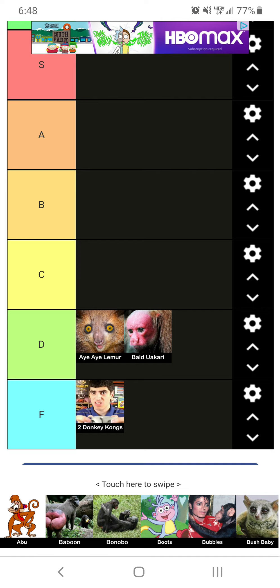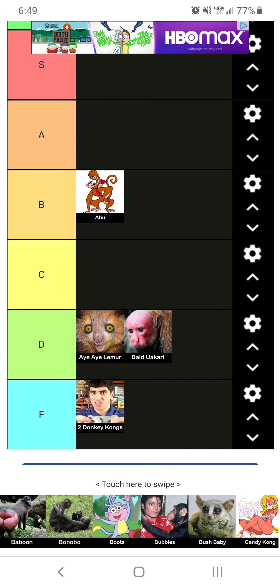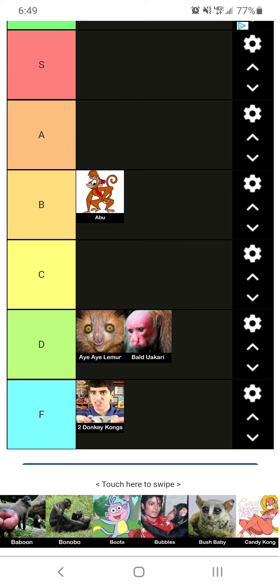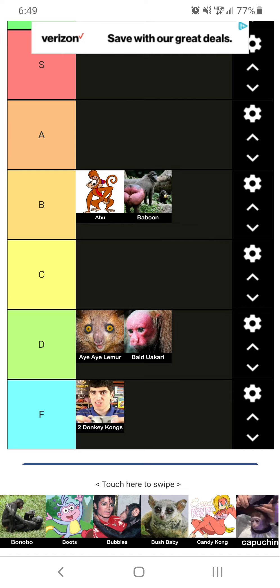Now we've got Abu from that Disney movie — Aladdin, I think it's called. He was alright, I'm going to put him in B tier. Now we've got the Baboon — he's kind of looking thick. Kind of looking sus though, but I'm going to have to put him at solid B tier. You can't deny that.